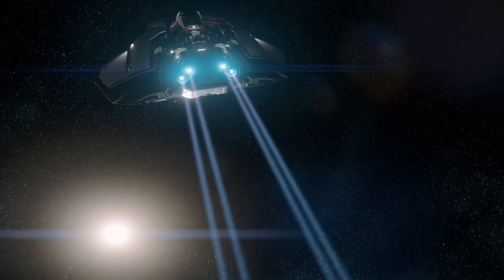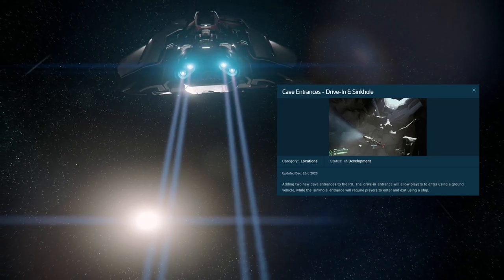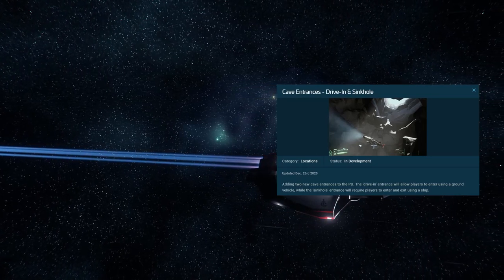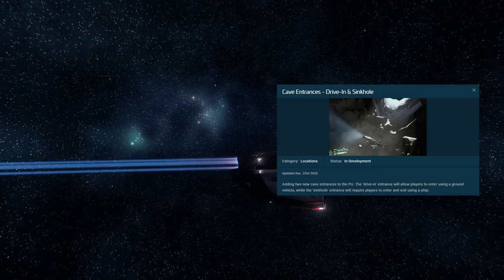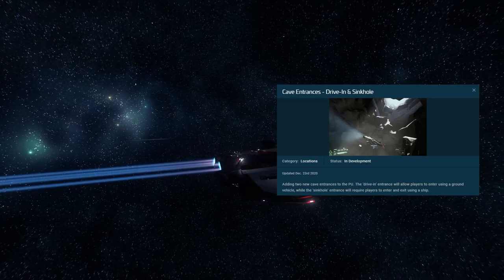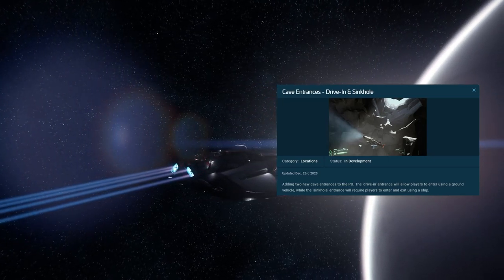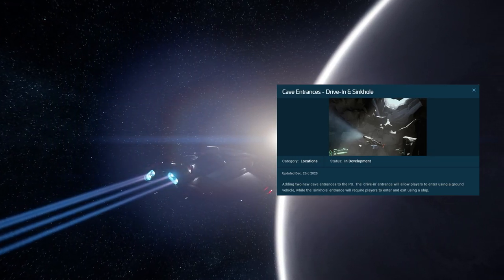The first feature I'd like to discuss is the cave entrances. In Star Citizen 3.13 they're looking to expand the sizes of cave entrances. There will be ones where you can drive in with a land vehicle, and ones that you'll be able to fly into with your ships — I believe it might be smaller ships, but the card says they're adding two new cave entrances: a driving entrance allowing players to enter using a ground vehicle, and a cinque entrance requiring players to enter and exit using a ship.